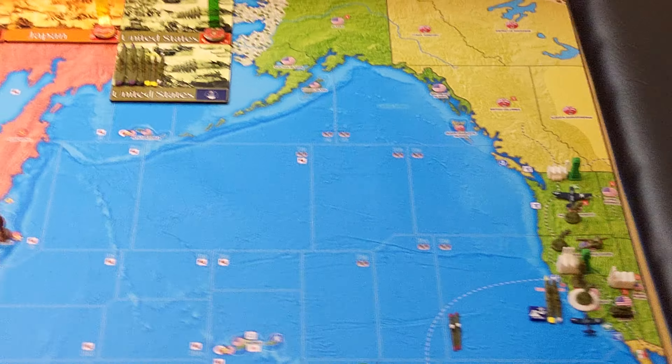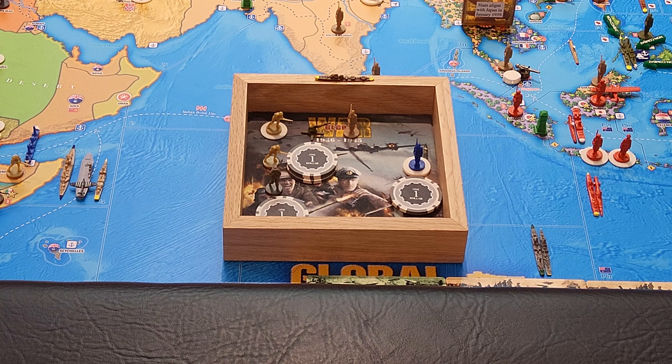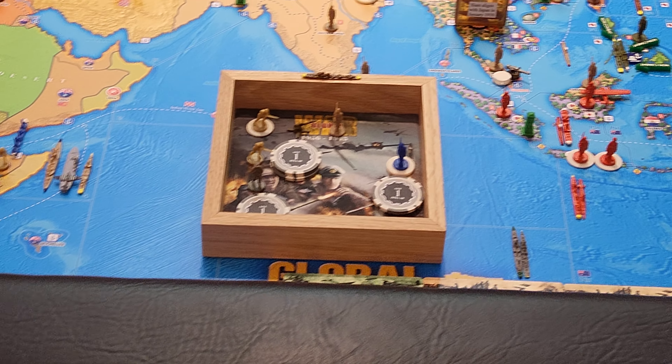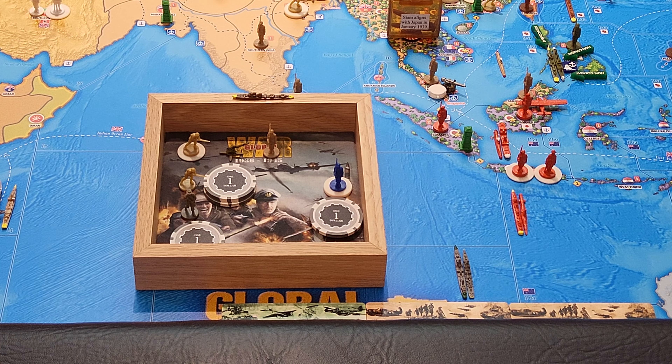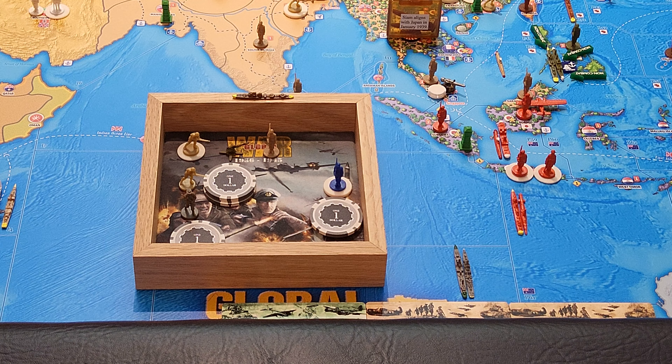Purchases: I still have to get Italy's destroyer placed. For Great Britain I have 12 IPPs and I'm going to spend six — two infantry for six, one anti-aircraft artillery for four, that's ten — and one militia for 12. For FEC I have five IPPs, I'll purchase one infantry for three and save two.